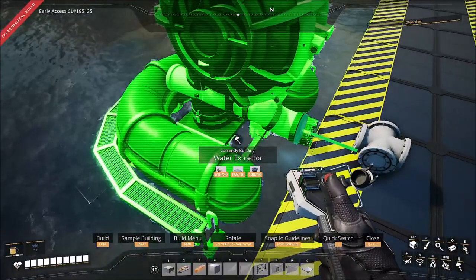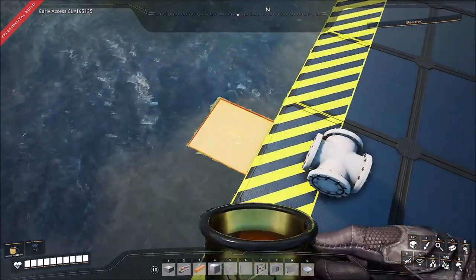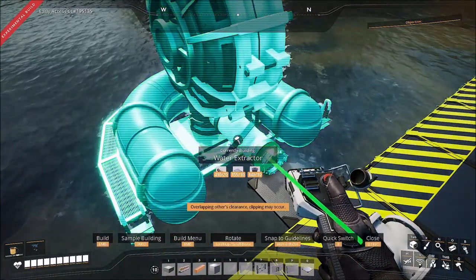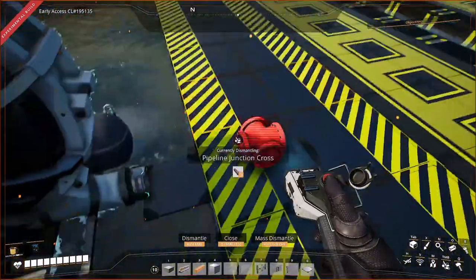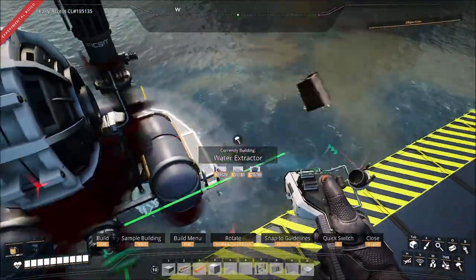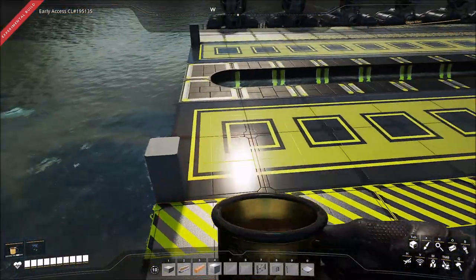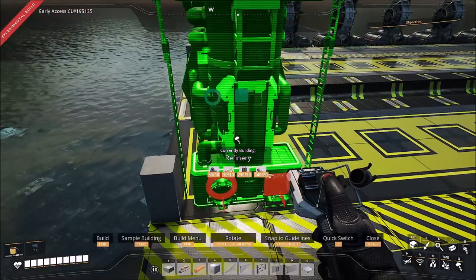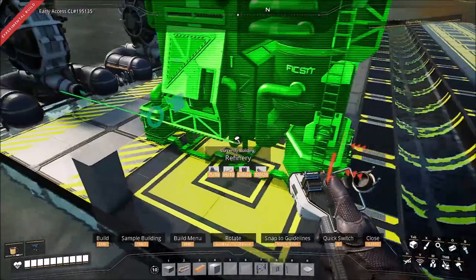You can hold control to line it up, but I want to build a catwalk crossing first so that when I go and build it, I can have perfect alignment on both sides. Once it changes color you know exactly where you're going to build it, and then you can build the next one next to it by holding control. You can do the same thing on the other side, so we can get 14 water extractors in a line on both sides.